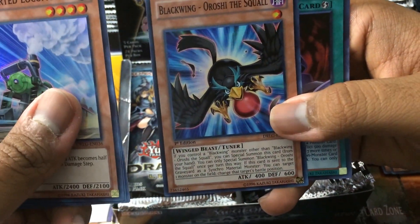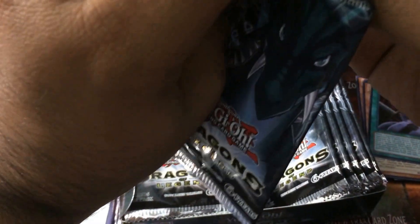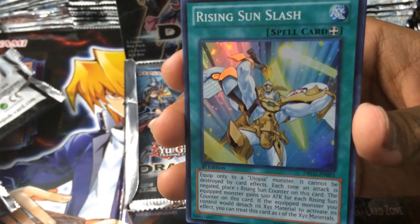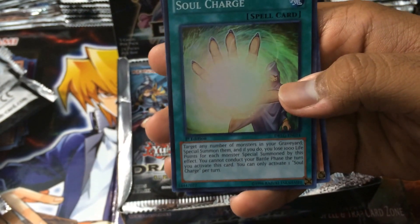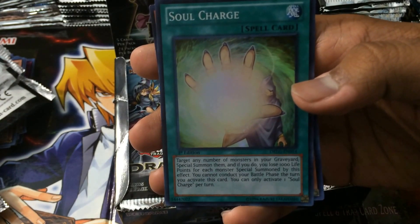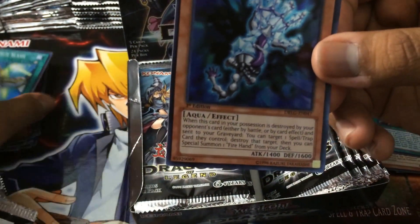Pack 6 — Lionhearted Locomotive, another Flash Fusion, Blackwing Steam Cloak, Blackwing Oroshi the Squall, and Berserker Soul. Pack 7: Rising Sun Slash — equipped only to a Utopia, nice. Prominence Hand — that's a third hand we've gotten. Assault Dog. Soul Charge: target any number of monsters in your graveyard, special summon them, and if you do you lose 1000 life points for each monster; you cannot conduct your battle phase the turn you activate this card. Someone told me about this card — you can pretty much special summon everything you want. And our fourth hand: Ice Hand!